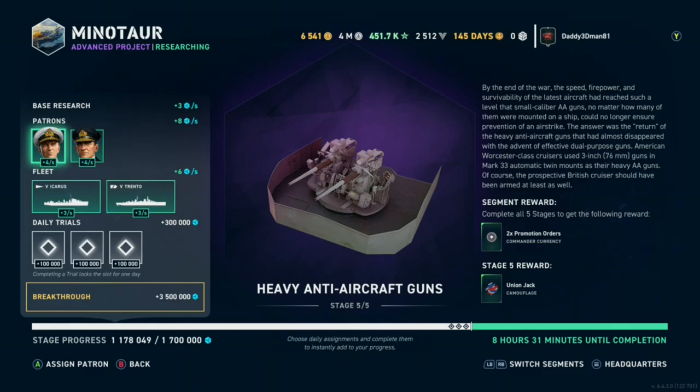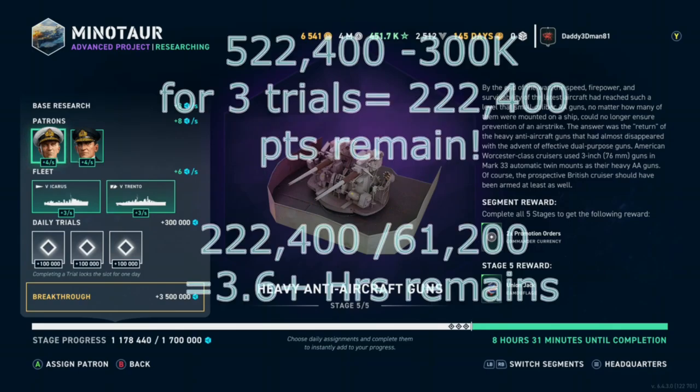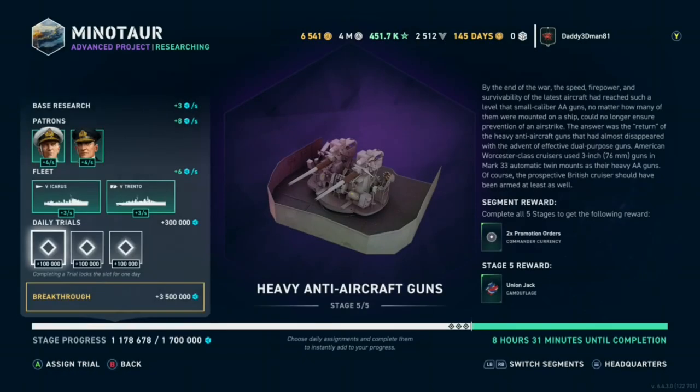17 points per second - you calculate that to a potential hourly rate: 17 points times 60 seconds. Plus you add an extra 300 points from any one trial. Those trials I mentioned - I've got Icarus, Trento, and tier 6 - any one of those wins will give me 100,000 points. So that's where the extra 300,000 is listed, and that would get me closer.